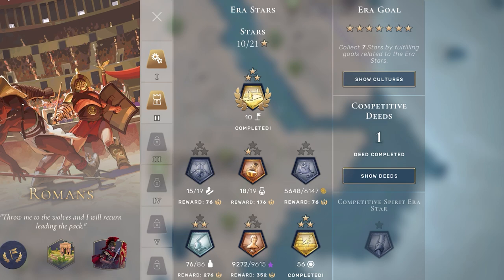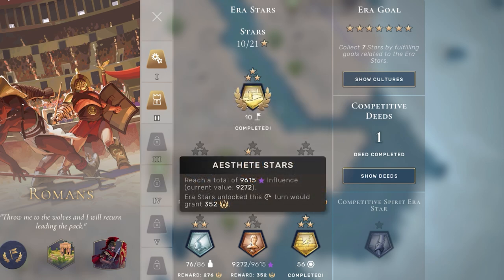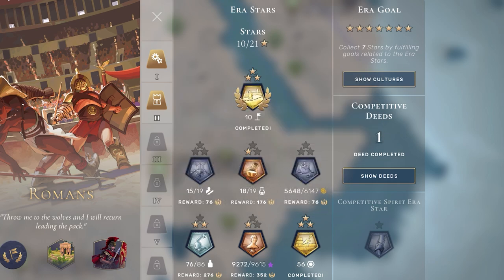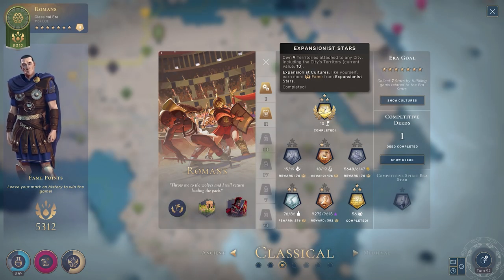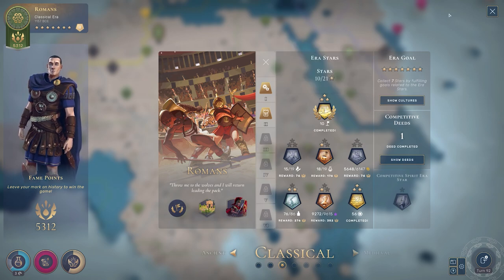A one star tier, as I move from bronze to silver, will net me 176 fame in this case — with the exception of my expansionist star because I'm an expansionist culture. The Aesthetes star, though, is doubled: 350 fame from that star. Think about the impact that has over the course of a game. Your Aesthetes influence and the fame generated from it is doubled. Even at this low level, the bronze to silver transition is worth as much fame as a golden star in any other category, and of course this will snowball over time.